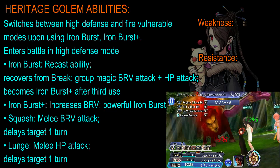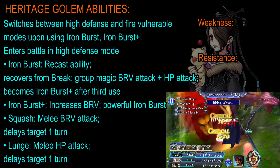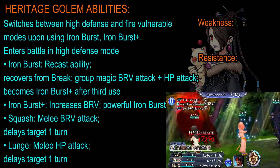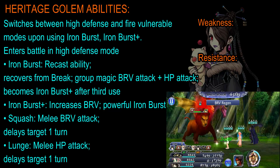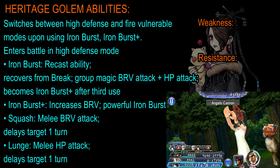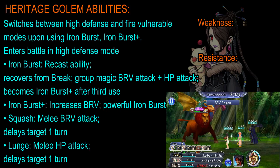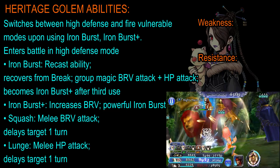Iron Burst is basically a recast ability. When the bar fills up, it will use it. It basically recovers itself from break and deals a group magic brave attack plus HP attack. This becomes Iron Burst Plus after the third use. Iron Burst Plus is basically the same thing but a more powerful version. It has Squash, which is a melee brave attack and delays its target by one turn. And then it has Launch, which is a melee HP attack, which also delays the target for one turn.